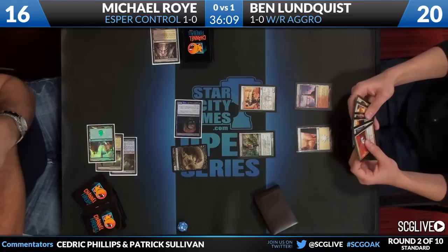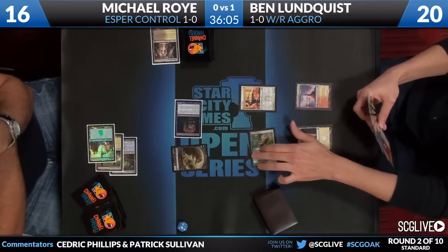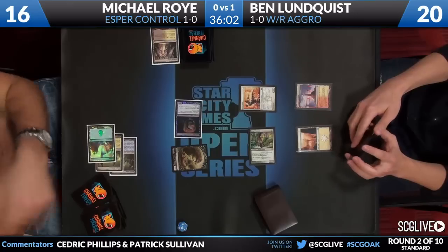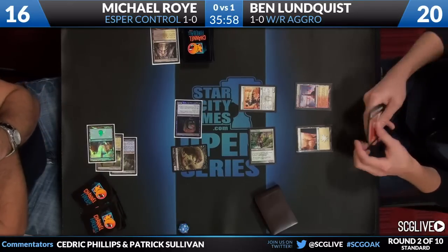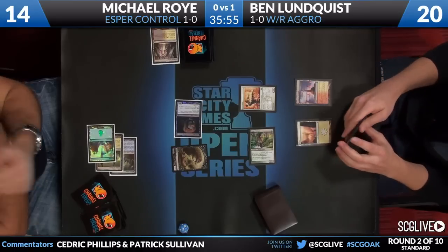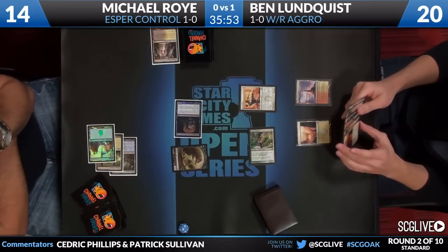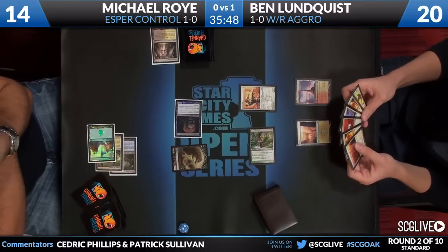Lundquist now has the ability to play Ajani and plus it on his Boros Elite, but he's not going to take this line. Instead, he's going to sacrifice Ajani and force Michael to attack Ajani down, making a rat on the main phase. I think Lundquist is going to build up his board and try to use Boros Charm and Ajani to basically punk Michael out of this game. Boros Charm is a lot of damage - it's real.